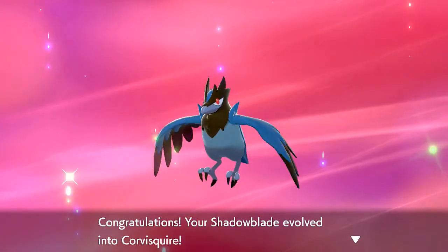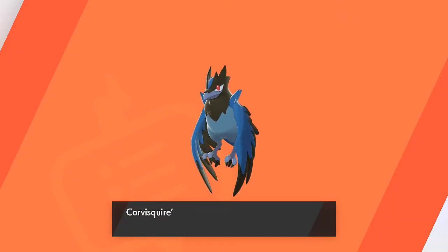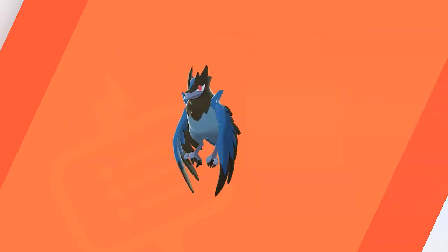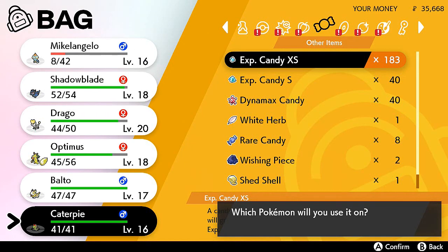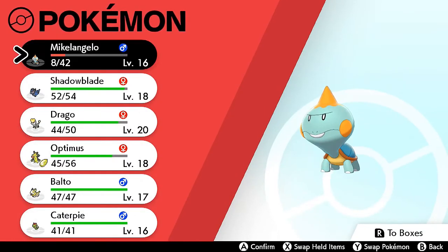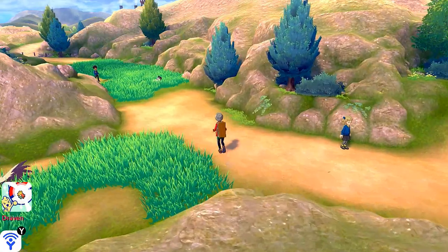Shadow Blade evolves into Corvisquire! This Pokemon has 'squire' at the end of its name, which means it's fancy. Corvisquire — the raven Pokemon — is a flying type. It's smart enough to use tools in battle: these Pokemon have been seen picking up rocks and flinging them, or using ropes to wrap up enemies. The genius Pokemon right there. Let's put Optimus Prime back at the front and continue our adventure.